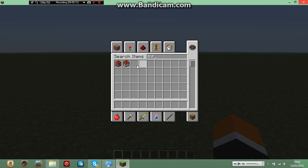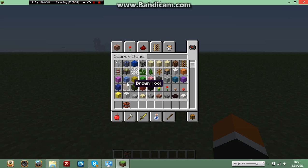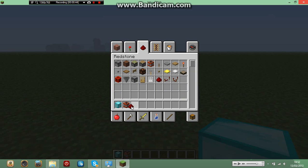So what are you going to want? TNT of course, as it's a TNT cannon. Any material — I'm going to pick diamond block, why not? You're also going to want redstone and a pressure plate.